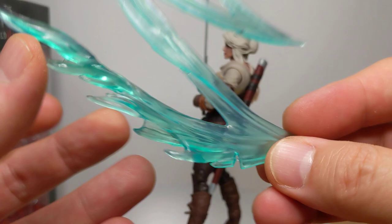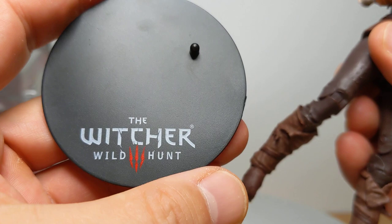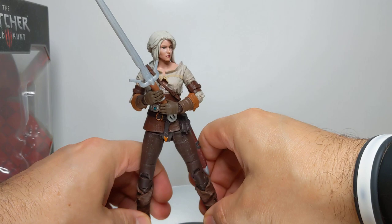What it also comes with is a Witcher stand. Love McFarlane giving stands — it just makes such a difference to your figures. They look good, it's just finished, and it really helps her get into better poses. That looks so much better, and it really wouldn't stand well without it. She can stand on her own, but one little knock and she's off.